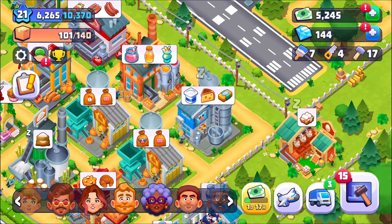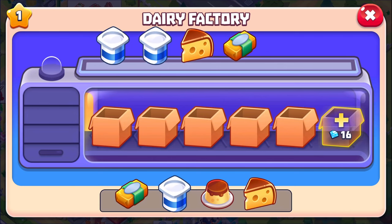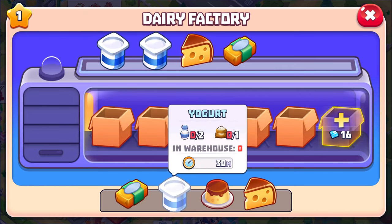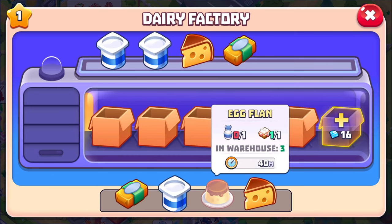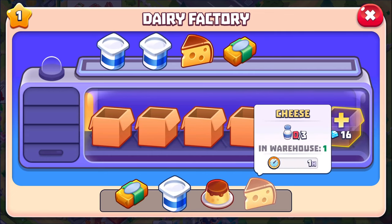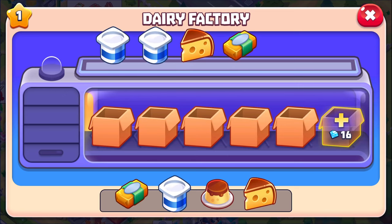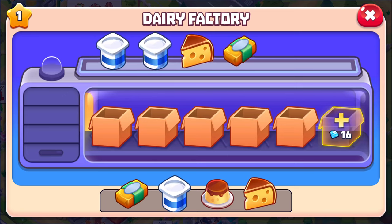Over here with the dairy, this is different. Butter is fifteen minutes. Yogurt of course uses sugar, which is very annoying — I have so many things that use sugar right now. Then it's thirty minutes, forty minutes, and an hour, and that requires three. So is upgrading going to reduce those times, or is it going to be something else? I have no idea — there's only one way to know.